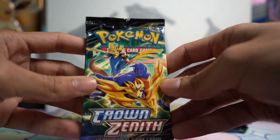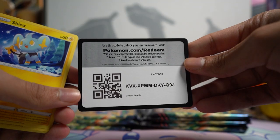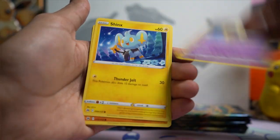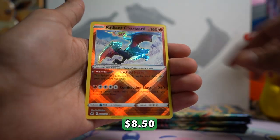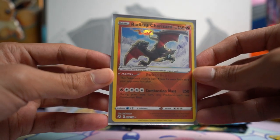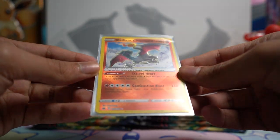So we're already through one tin worth of packs and we didn't really get much. Hopefully we get a couple more bangers from this next lot. We got another Grass Energy, another Shanks — oh wow, a Radiant Charizard! That is awesome, I don't have one of these yet. Super happy to pull that. This Radiant Charizard is sweet — a lot of people are after it because it's Shiny Charizard, which is sick.